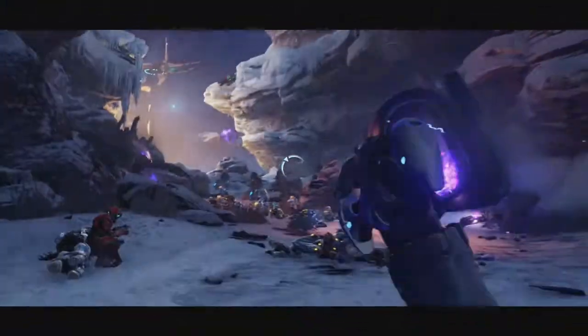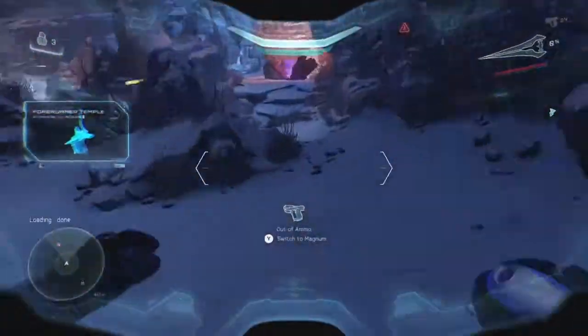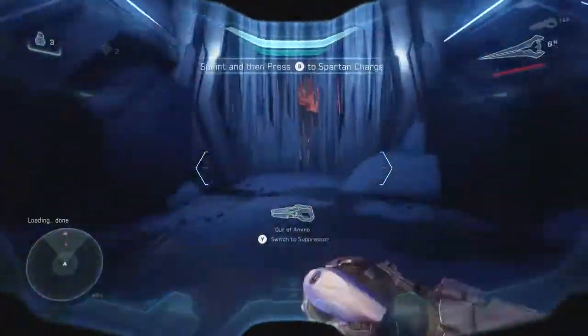Upon gaining movement control, thrust backwards to pick up the pommel of a depleted energy sword. The sword will allow for a 10% movement boost. From there, continue forward while bearing right. You want to be sure to swing here to pick up the splinter grenades, as well as trade up your pistol for a suppressor. Both of which will be helpful in the fight to come.